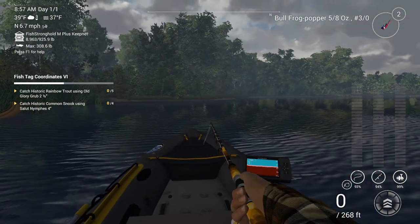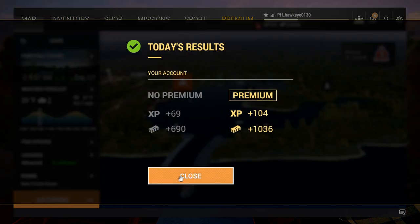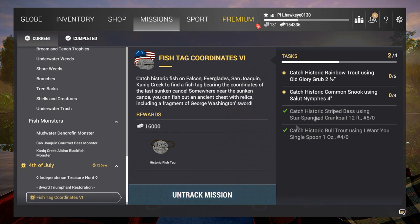Alright guys, let's head on to the next part — I've got plenty of cash so I can move around no problem. Let's make sure our mission is tracking — yes. We need to go into inventory and maneuver so we have all the right baits. The historic rainbow trout means Falcon Lake, and then the Everglades. I'll set that up and be right back. I'm back — I've gone through my inventory and got everything set up.